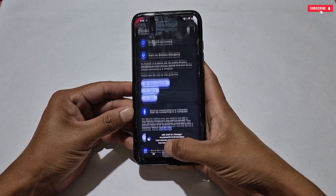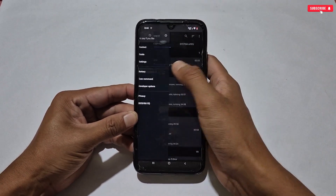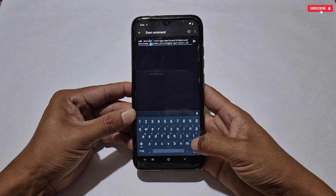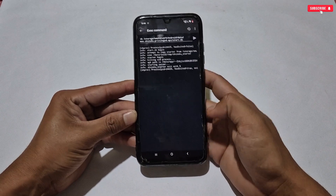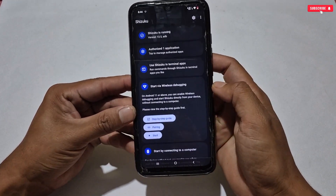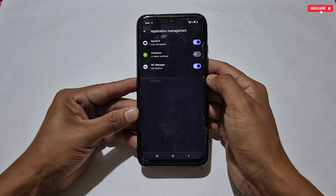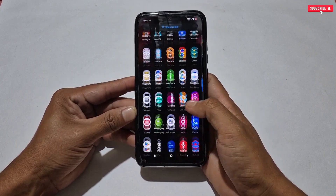Now let me show all the features after allowing Shizuku permission. I'm running Shizuku with the help of a prevent application — you can run it directly. Everyone knows the process; if you don't, watch a tutorial on YouTube. Once Shizuku is running, go to Authorized Applications and allow the Shizuku app.